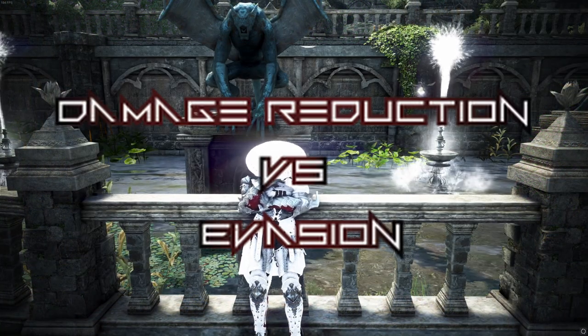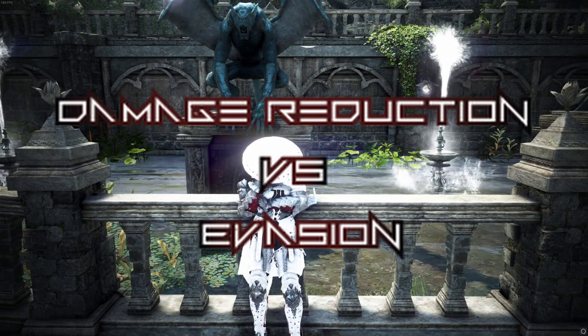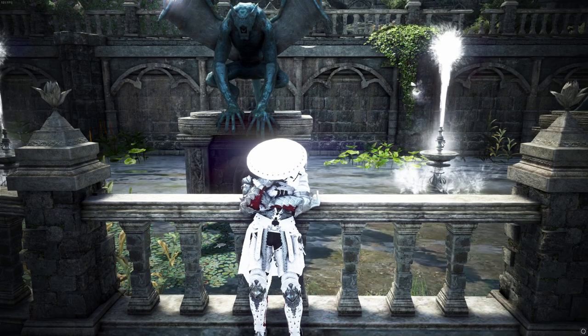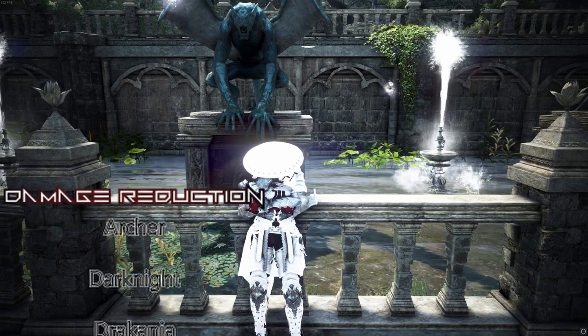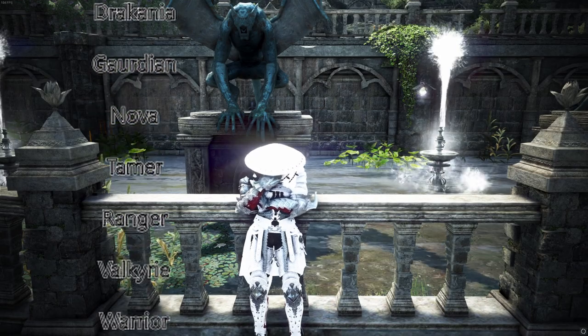DR versus evasion versus classes who can run both — this is what we have to decide first. Your main DR classes are going to be Archer, Dark Knight, Draconia, Guardian, Nova, Tamer, Ranger, Valkyrie, Warrior, and Berserker.